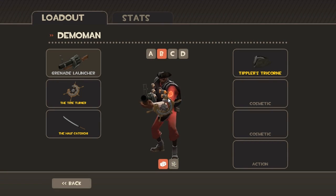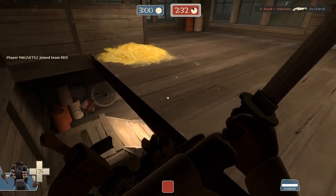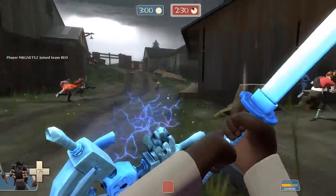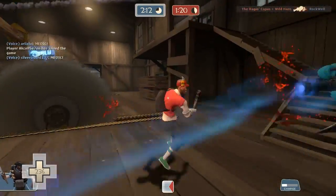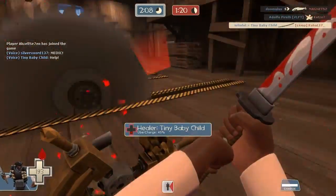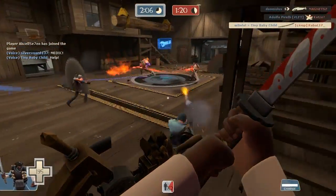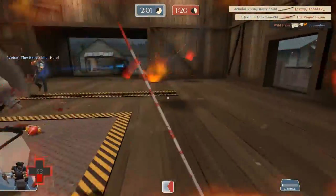Now the next item is the Tide Turner for the Demoman. This is insane, I can't believe they added this. This shield allows you to retain all your turning ability so you can just U-turn like that, earn achievements, and destroy scouts when they have no idea what is happening. This is pretty much the extent of my ability before I completely brutally die, but I so far love this weapon.